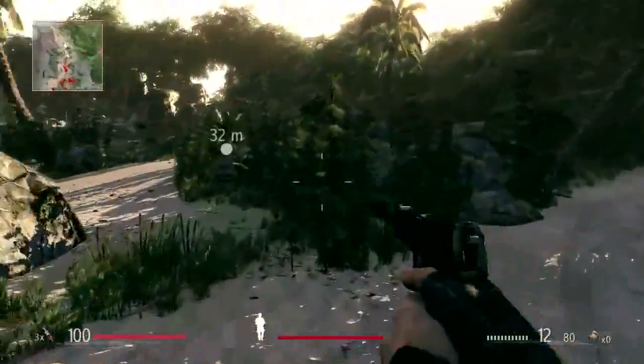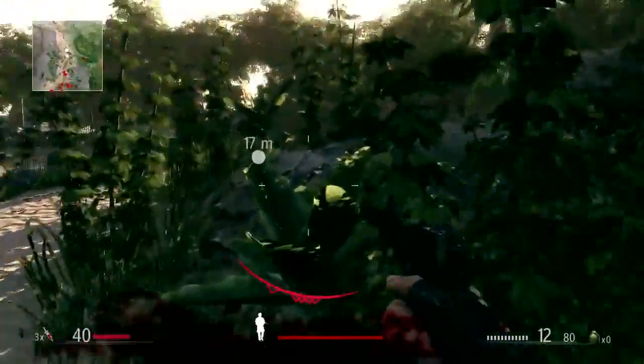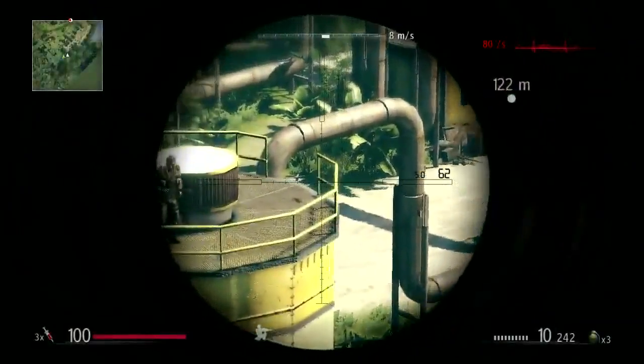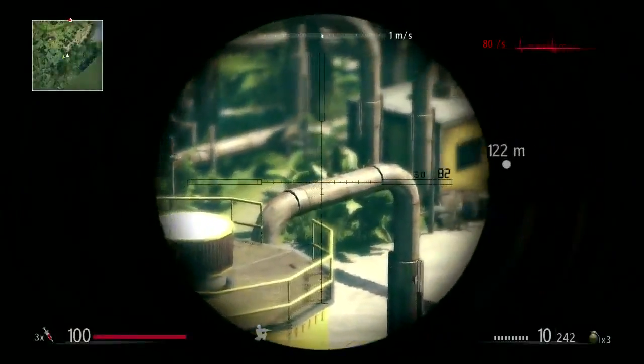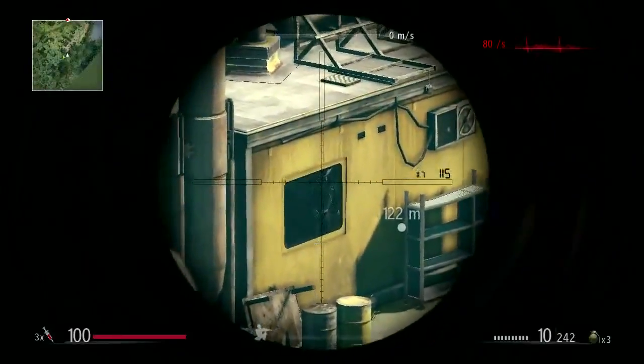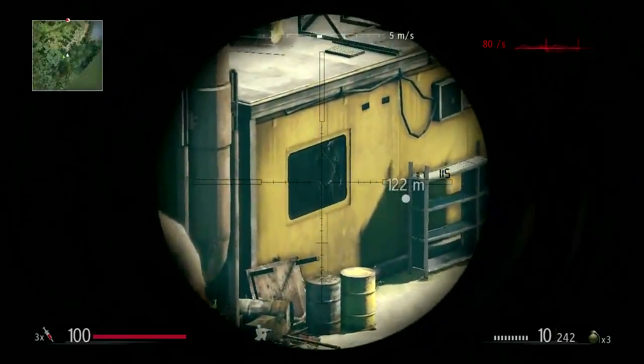Once you are spotted, prepare for an attack. We've located the target and have a visual — window on the left, heavily limited view of target background, waiting for further instruction. We might not have another chance like this. Take the shot.